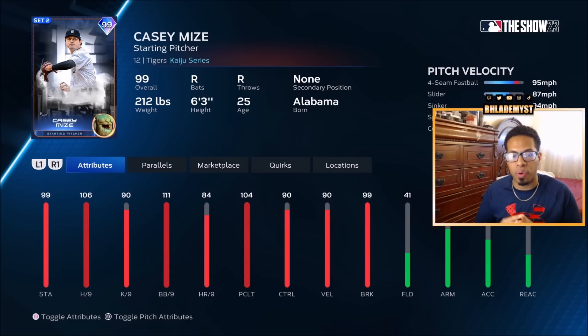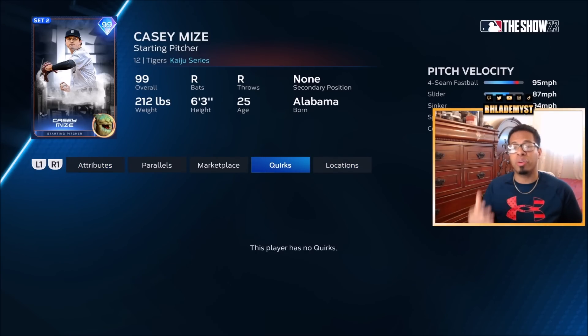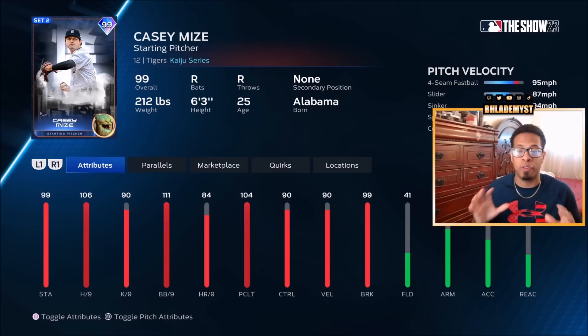The second Diamond Duel is Casey Mize, 99 overall, with 106 hit per 9 and 104 pitching clutch. He has a four-seam, slider, sinker, splitter, and curveball. Casey Mize has no quirks, no funky delivery unlike Chris Sale, and doesn't have the velocity — he won't be throwing anything 100-plus — so it'll be difficult to use him at higher difficulties. He does have a great arsenal for mixing up pitches. If I had to choose, I would take Robin Yount over Casey Mize any day.